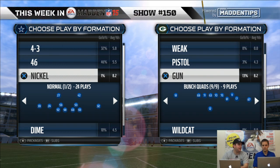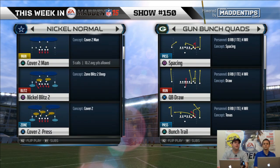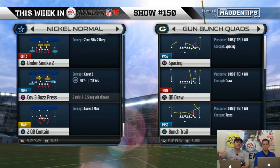So gun bunch quads, you're gonna find this in two playbooks: the Jets and the Chiefs — could be in a third. This is one of the most unique sets in the game because it's an empty set and you have four receivers split to one side, and then you actually have a bunch alignment. So you can do everything you'd do out of a bunch formation like gun bunch or single back bunch, but with an extra receiver on that side. It does a great job flooding routes.